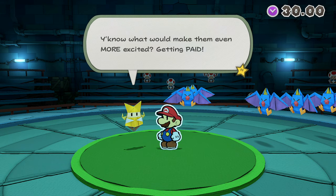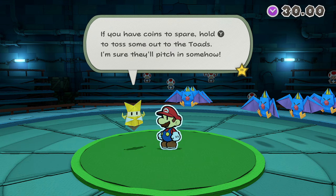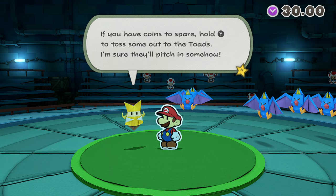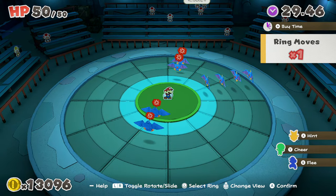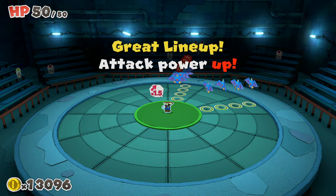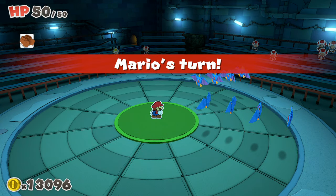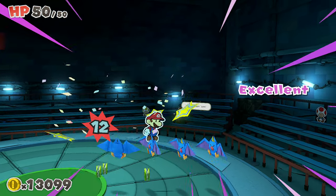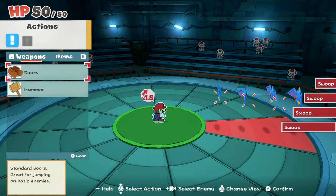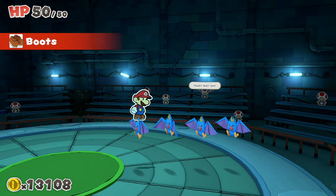It's great to have the Toads we rescued cheering for us. What would make them even more excited is getting paid — of course, we've got to pay our crowd to be here. For as long as you're holding the Y button, you'll be spending more money to have the Toads do more for us in battle. I'm not entirely sure what the formula is, but for even 200 coins they will literally line everyone up for you. You won't get a bonus at the end, but it's still something to consider if you're having a little bit of trouble.